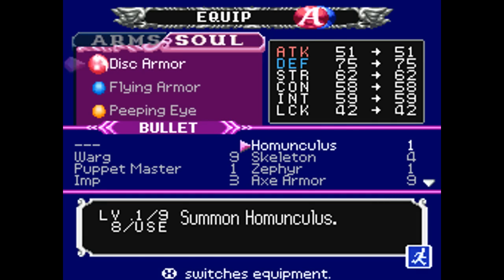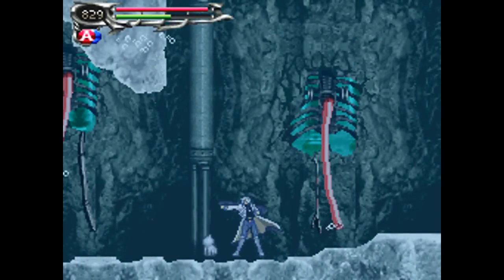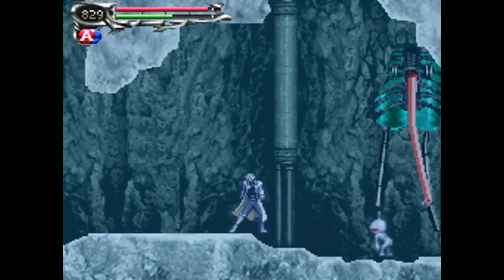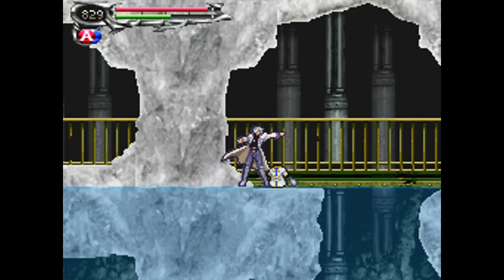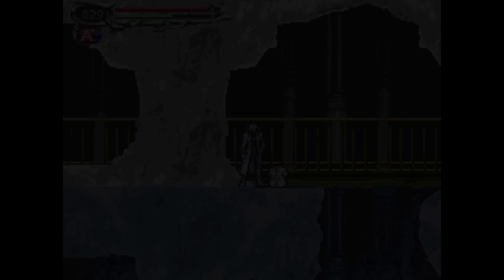For those of you who don't know what Homunculi are, they're basically creatures — bodies without souls, kind of. I guess that's the best way to describe them. And you can use them outside of water, too. Yeah, they're basically like soulless body clones of people.